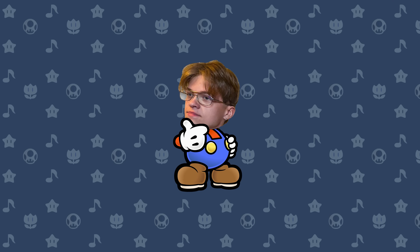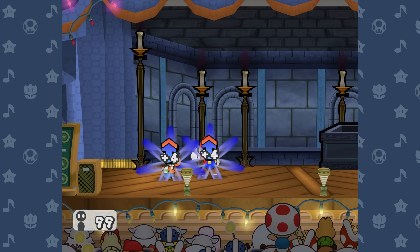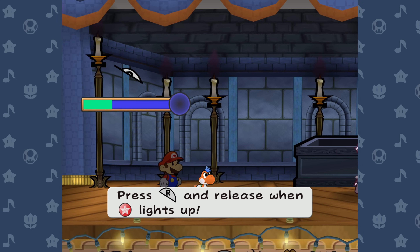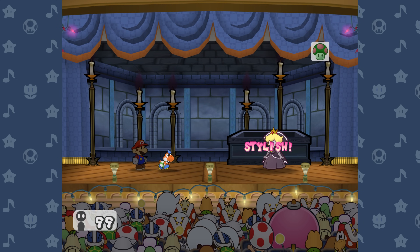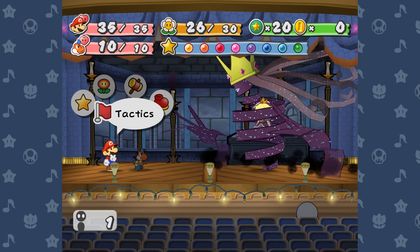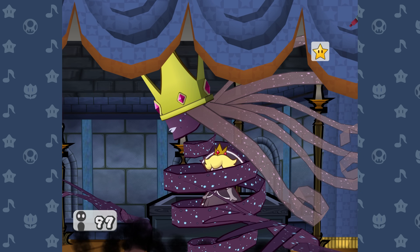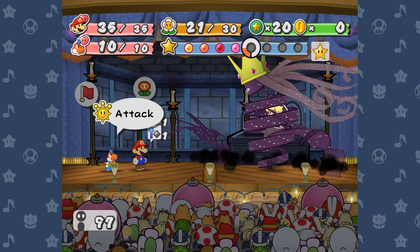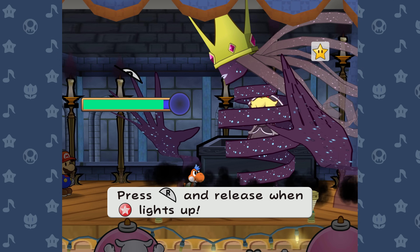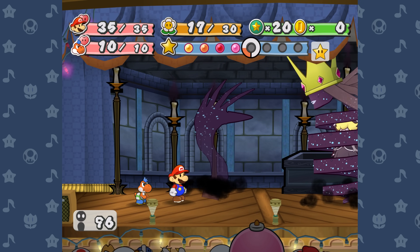I'm genuinely curious how many people have managed to encounter this scenario before without trying to set it up — it's probably few enough that I could count it on my fingers. I've never even done this myself; I only learned it from that Coop video. Another random Yoshi Gulp behavior that I've never heard anybody talk about happens against the Shadow Queen. Shadow Peach is able to be attacked by Gulp as you would expect. But then on the second phase you can't attack her true form with Gulp — his tongue just harmlessly bounces off of her and your 4 FP is completely wasted. But during the part of Phase 1 where she transforms into her true form and is invincible, you can actually Gulp her. Yoshi is able to swallow and spit her back out, but the move still deals no damage because she's invincible.